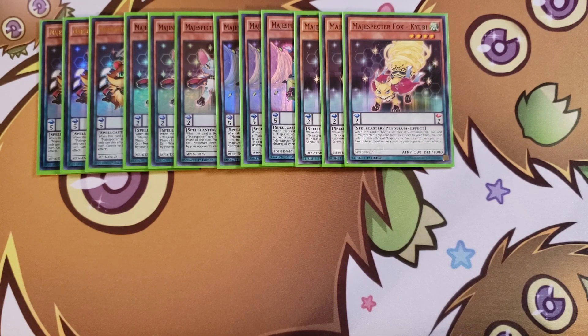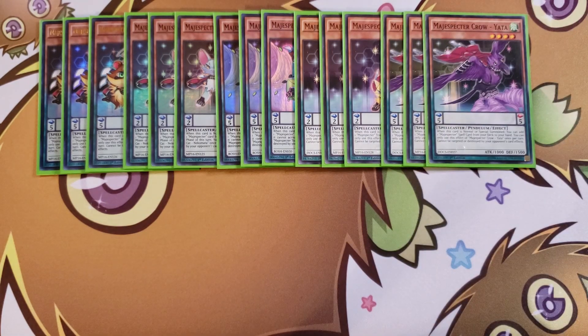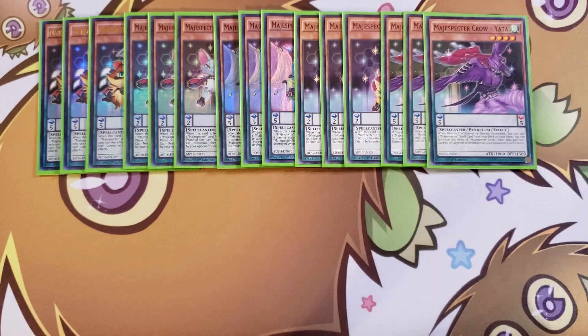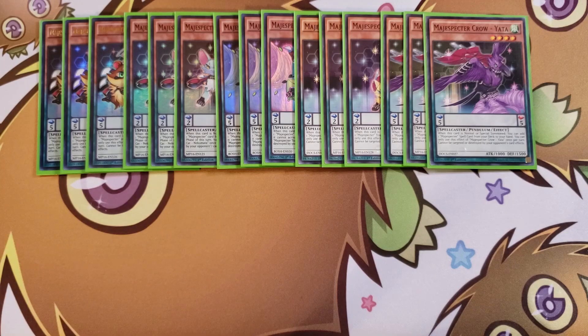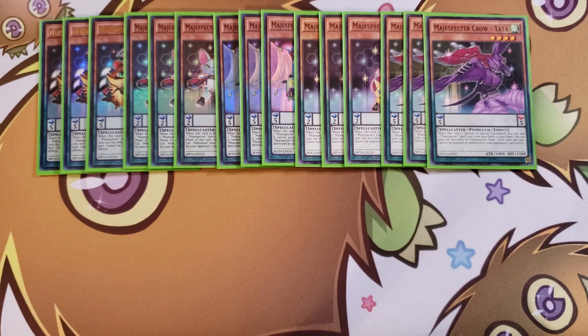We then play three copies of Magispector Crow. When this card is normal or special summoned you can add a Magispector spell from your deck to your hand. The reason this deck is easy to learn is that all of your Magispectors do one thing: they all search — monsters, end-phase searches, setting spells/traps, and grabbing traps and spells. None of them have Pendulum Scale effects, making it very easy to teach as a control-based Pendulum deck.